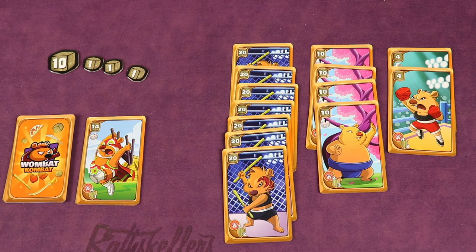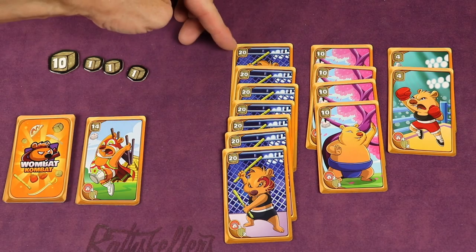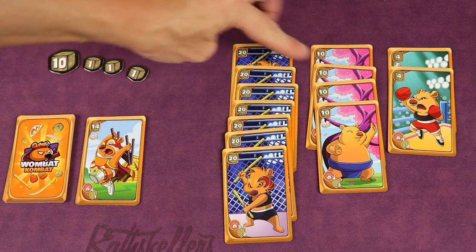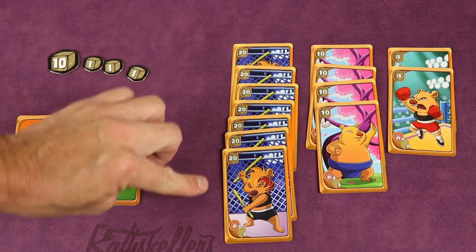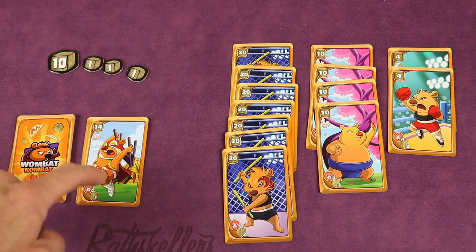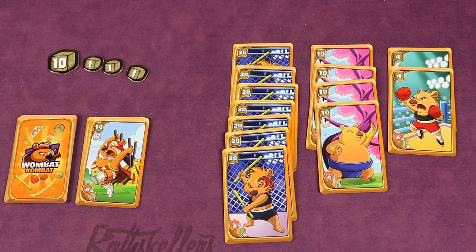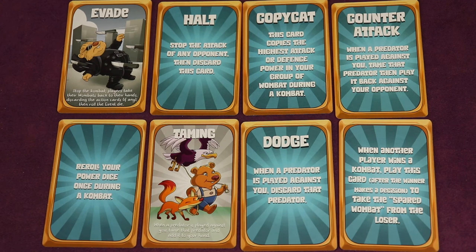The game continues until a player has laid a certain number of different wombat types — depending on player count — or the draw pile is exhausted. Players then discard all their cards and score. You earn poo equal to the value of each wombat type you have the most of on the table, plus three points per glorious wombat, minus one point per burrow card. Whoever has the most points wins. There are also additional action cards in the game worth pausing to review.